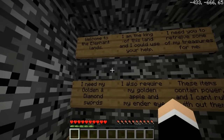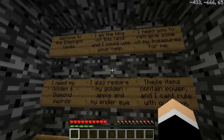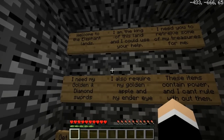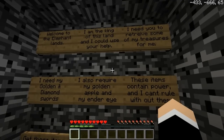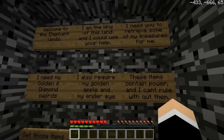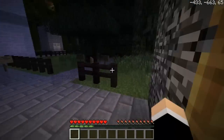Welcome to Elephant Island. I'm the king of this land, so I could use your help. I need you to retrieve some of my treasures for me — I need my golden and diamond swords. I also require my golden apple and my ender eye. These items contain power and I can't rule without them. Get those items. You just ruled me to do that, bro — so you can still rule.